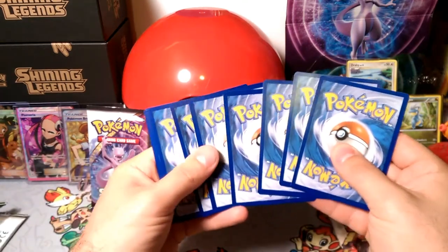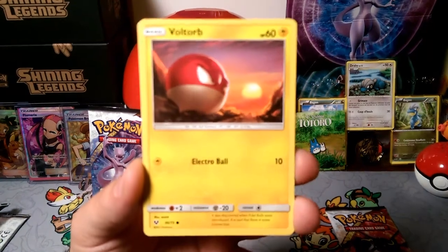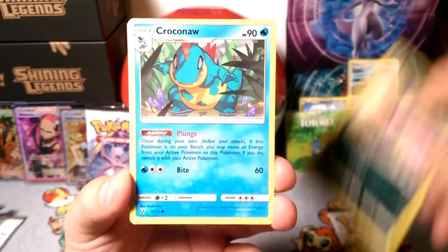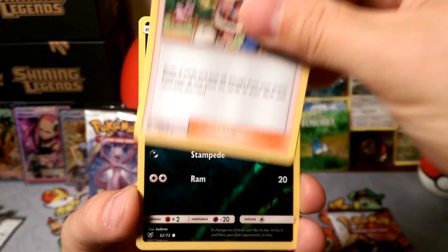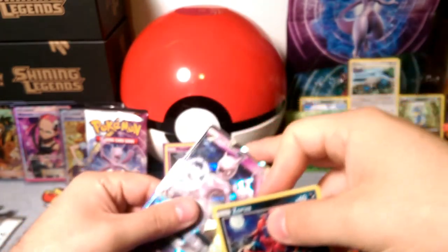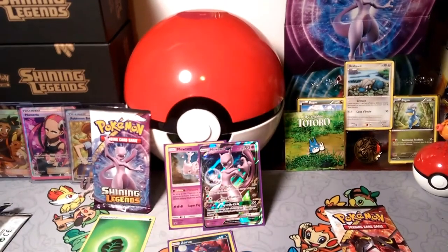One, two, three energy and two energy — is that psychic type? No, it's grass. We got Voltorb, Litten, Larvesta, Purrloin, Croconaw, Super Scoop Up, Lillie, Pokemon Breeder reverse — I think I got two of those now. And the rare is a Mewtwo GX! Mewtwo GX in a Mewtwo pin collection in a Genesect pack! It wasn't the triple play but it was close — Mewtwo GX in a Mewtwo pin collection in a Genesect pack.